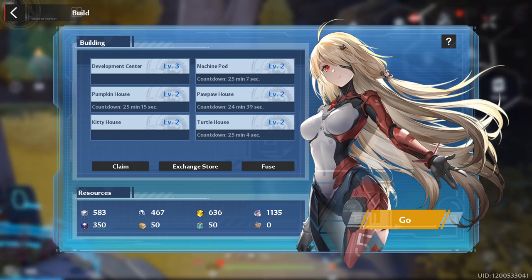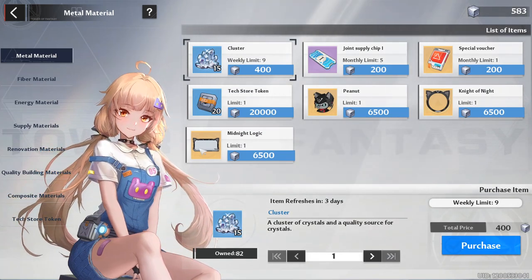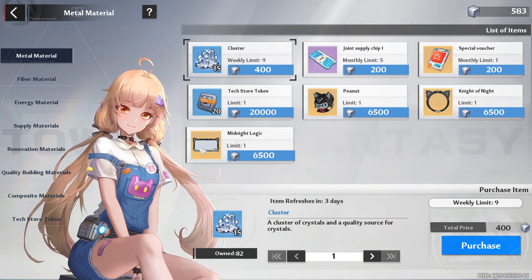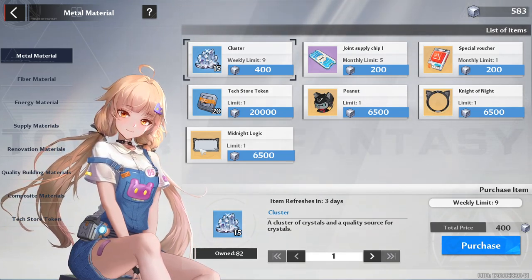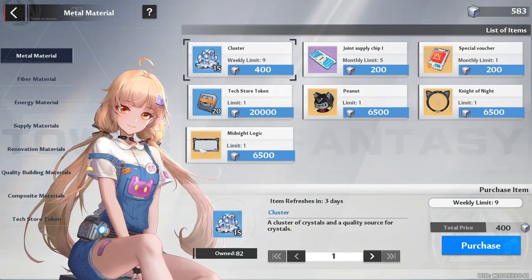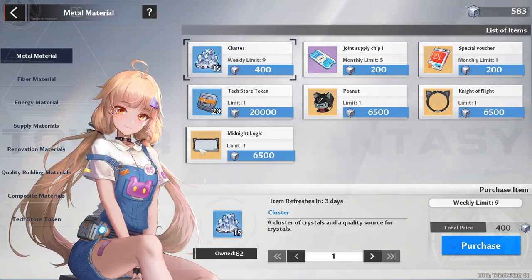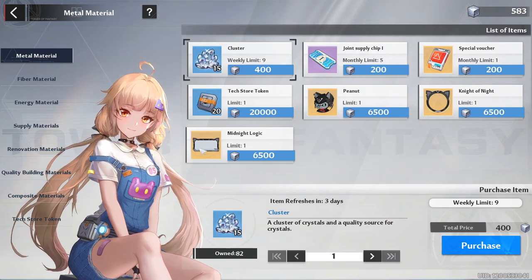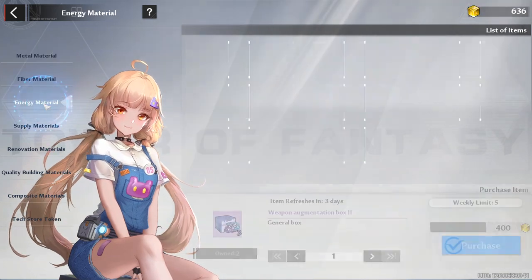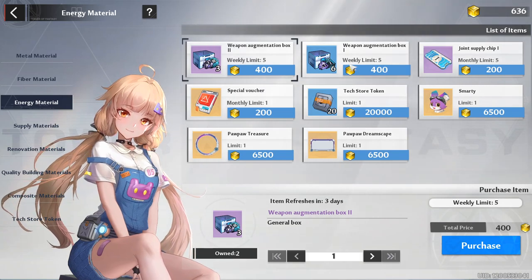One last thing I almost forgot to mention is the exchange store. For the first couple of weeks getting started on your island, I recommend not purchasing anything from this shop yet. You're going to need to build up those materials faster and faster in order to have an excess amount to purchase from this store. Right now, your priority is simply leveling up your houses and your base.